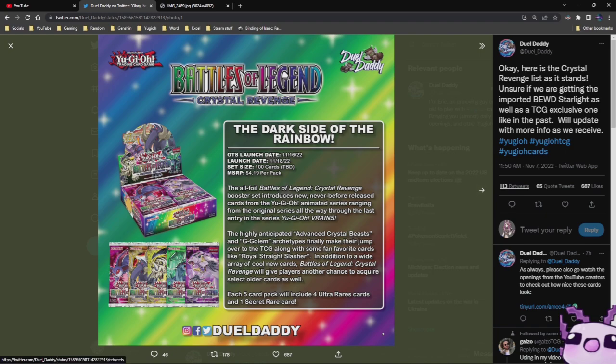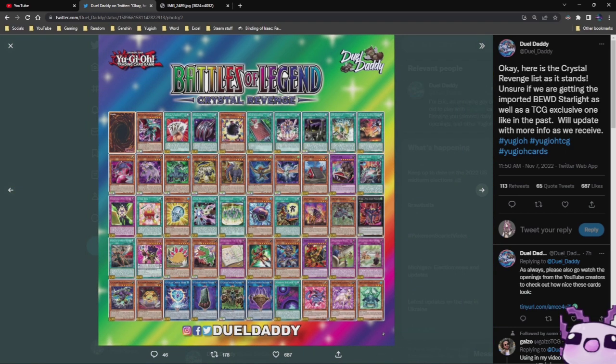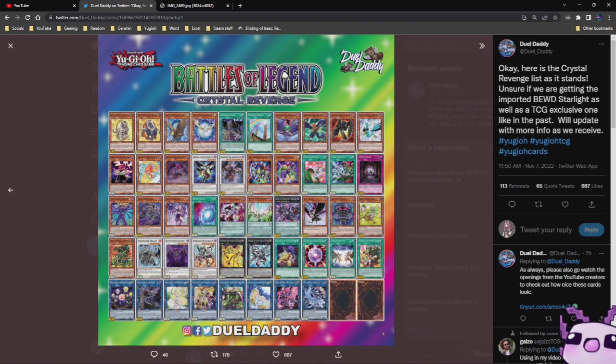In my opinion the set is okay — it's not the worst set of all time. It does reprint some cards that definitely needed to get reprinted, which I'm really grateful for. Konami in the past three reprint sets just hammered out the reprints, and this one definitely gets a 10 out of 10 for reprints. Anyway, I've been Bolt Spider — see you guys in the next video, goodbye.